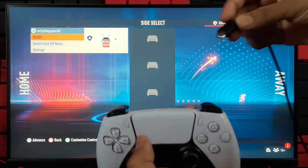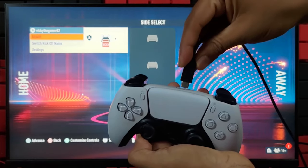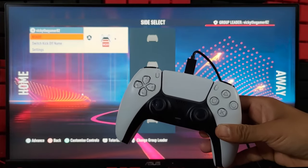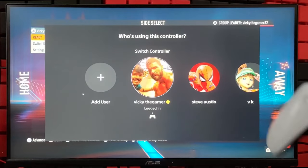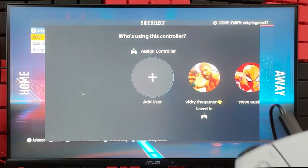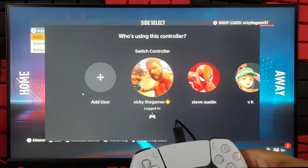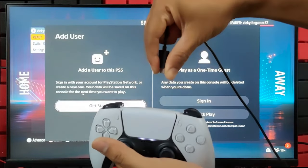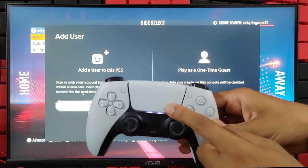I am going to add the second controller using a USB Type-C cable. On the other end, I have connected it to the PS5 console. This is the easiest method. If you haven't connected before, use the cable; if already connected, just press the PS button. Here you need to choose an existing user or assign as a guest. I am going to add as a user. Once it is connected, you can remove the USB Type-C wire. You can see two lights, which means second player.